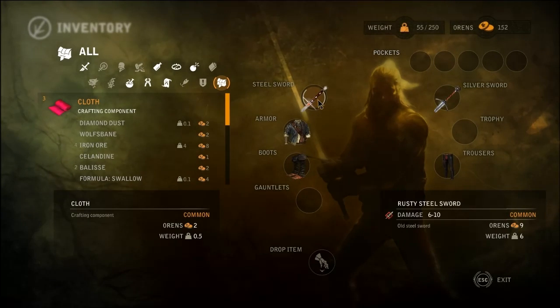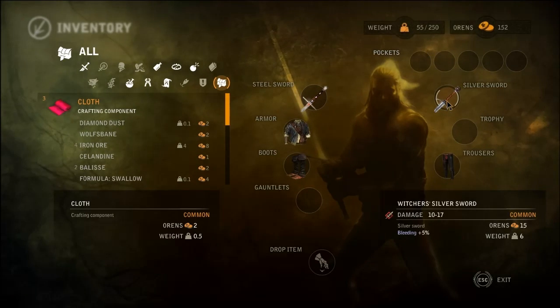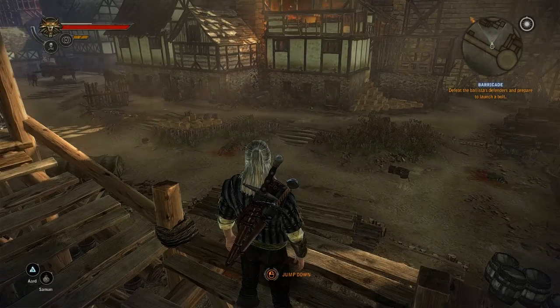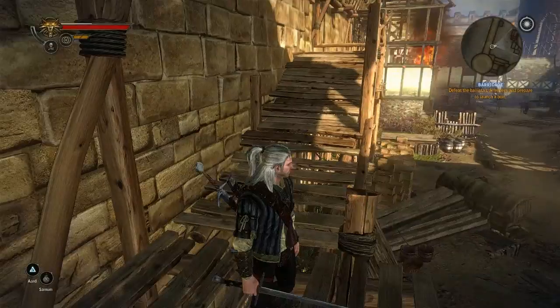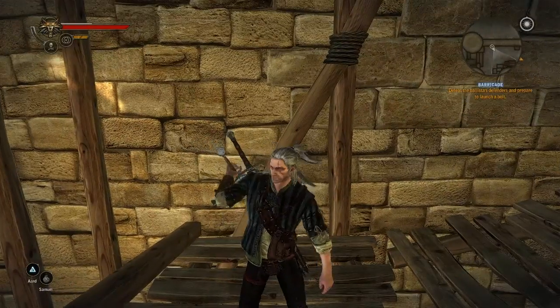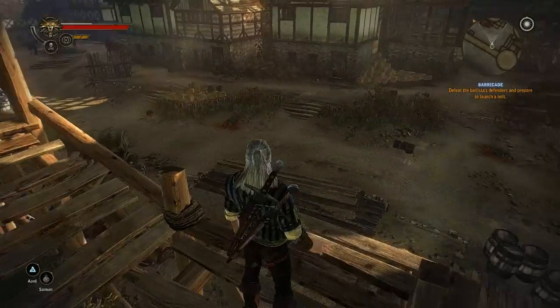Geralt has a steel sword which is used against humanoid or human enemies, and a silver sword which is used against monsters. The different swords can be drawn by pressing the number 1 key for the steel sword, and pressing it again puts the sword away. Similarly, hitting the 2 key gets the silver sword out.